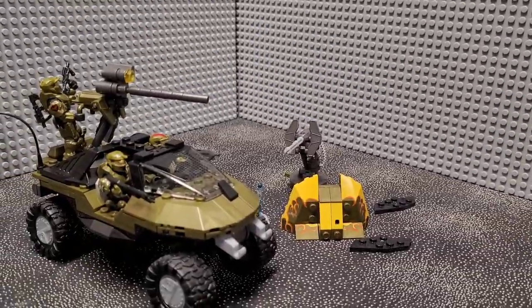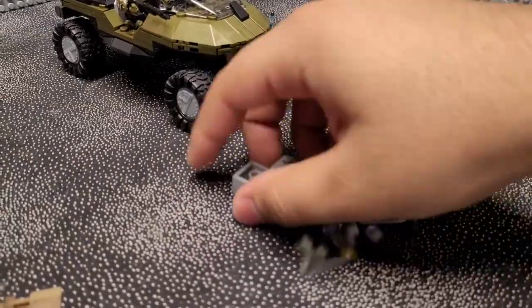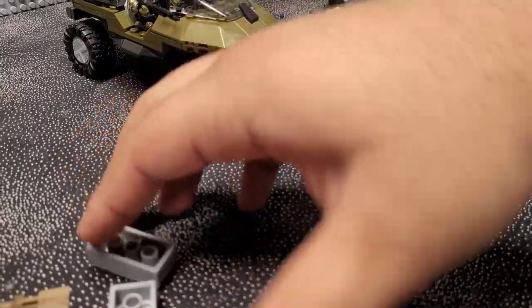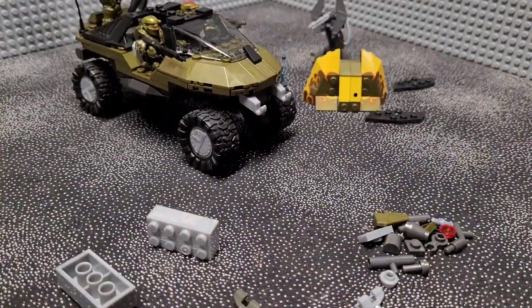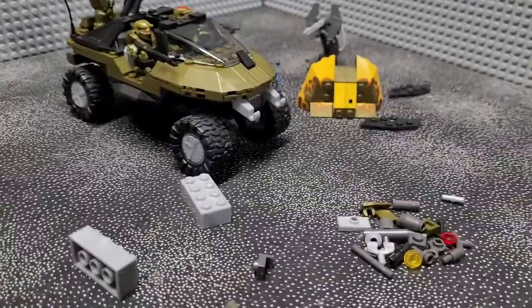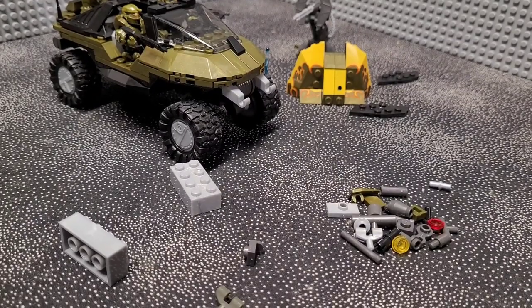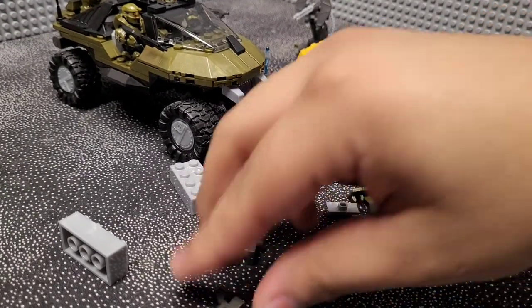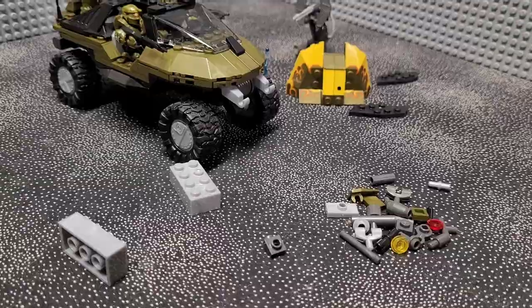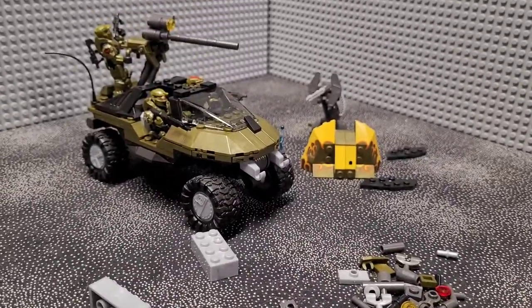One of the last things I need to mention about the build and construction: you get two 2x4 metallic bricks which are used as temporary pieces during construction and you just remove them towards the end. And there are spare pieces — Mega Constructs builds usually have a lot more spare parts than LEGO builds, so I sure hope these aren't actually supposed to be in the build and they're just spare pieces, since I'm not really familiar with larger set constructions like this.